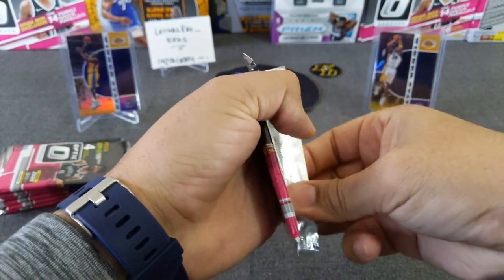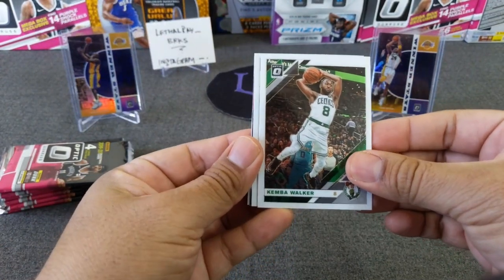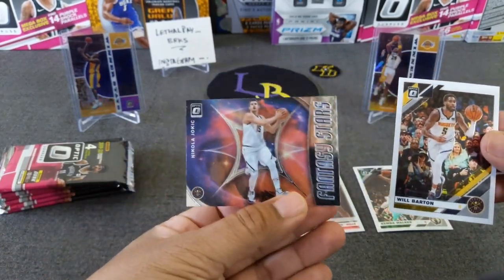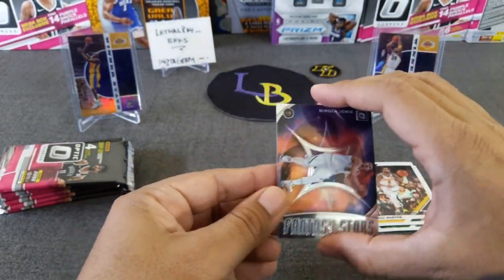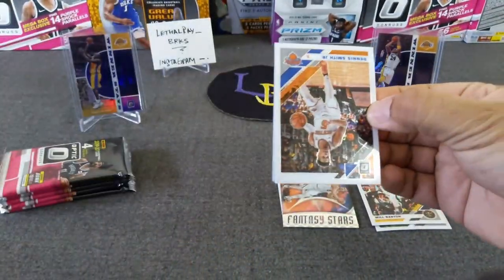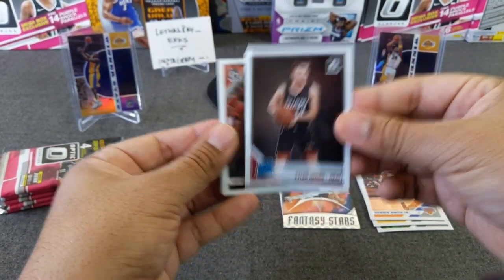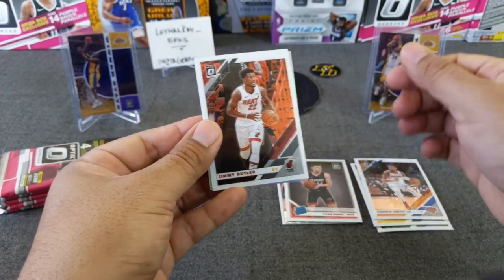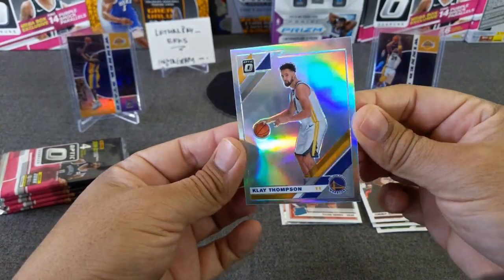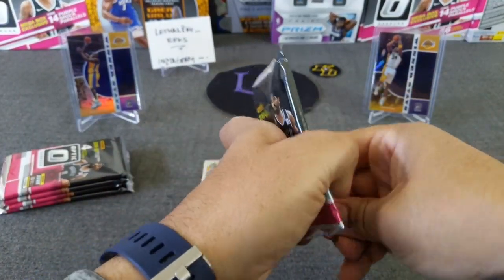Pack one — let's see if we get that first pack mojo. Here we go: Kemba Walker, Barton, Kelby White rookie, and Yochik Fantasy Stars. Nice base, base rookie there. Got a hollow — DSJ, Jimmy Butler. Got Tyre Harrell — nice, a couple back-to-back rookies. And Clay Thompson — that's a nice one, very shiny. I'll put that in the hits — it's a clean one.